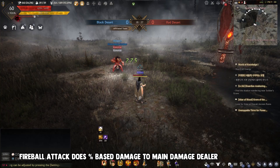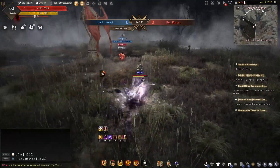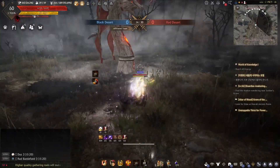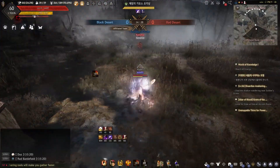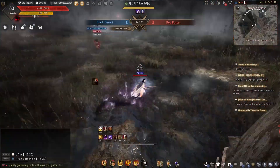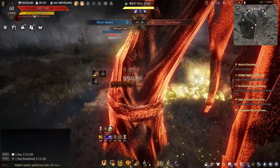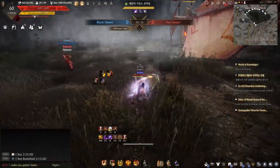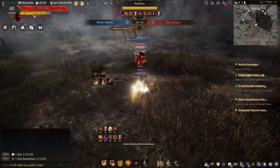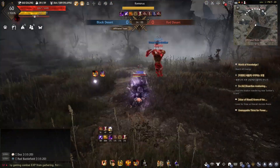As you progress with the objective, purple vases will spawn. If you remember the old Shadow Arena mode in the game before it got taken out, these vases give you massive buffs for a short duration. It works pretty much the same here. The buffs seem to be RNG — I had one that gave me 100 AP, another gave me Ignore Resist 30%, another gave me 100 DP, attack speed increase, movement increase by 30%, and even jump height increase. Accuracy plus 50 was one of the buffs as well. These buffs last a full minute when you get them and are only given to those that break the vases.